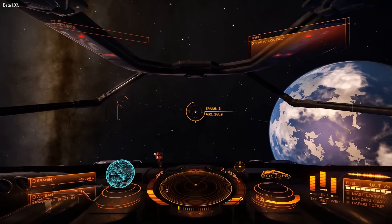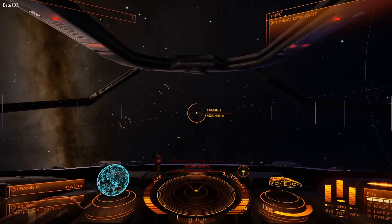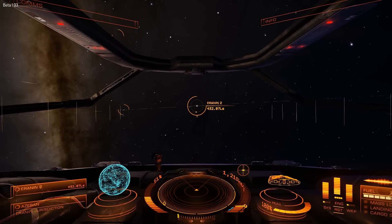Also if your landing gear is down or if your guns are up, stuff like that, you know you've got to put them away. Push U to put your guns away — I had trouble with that.